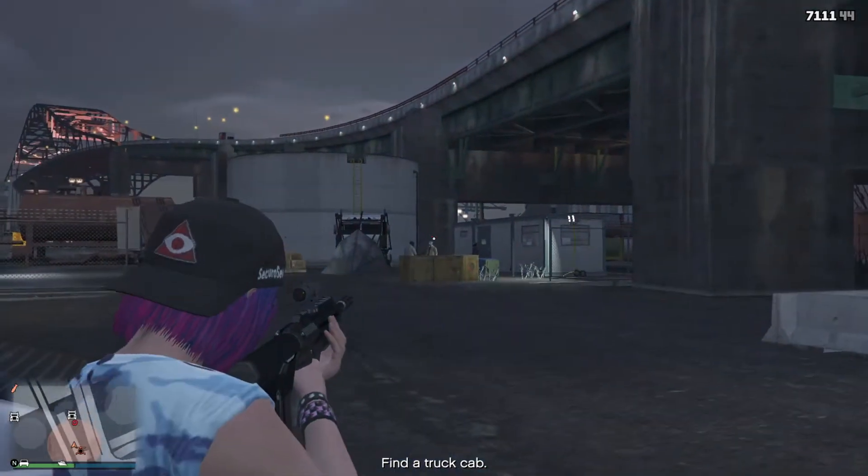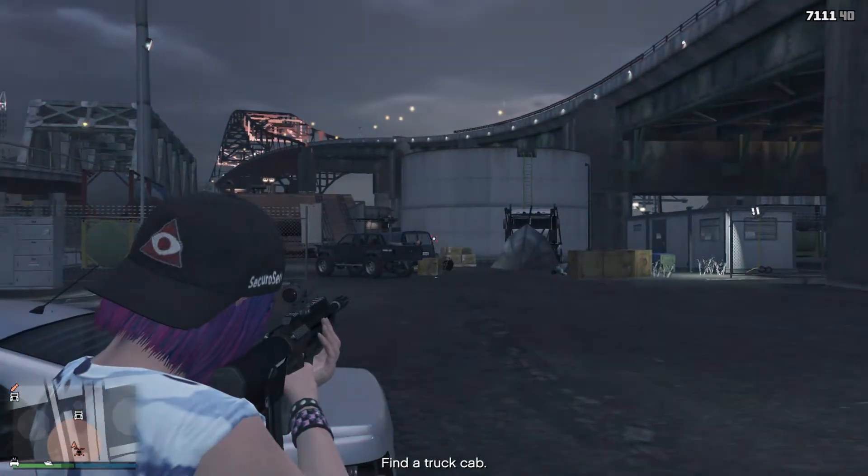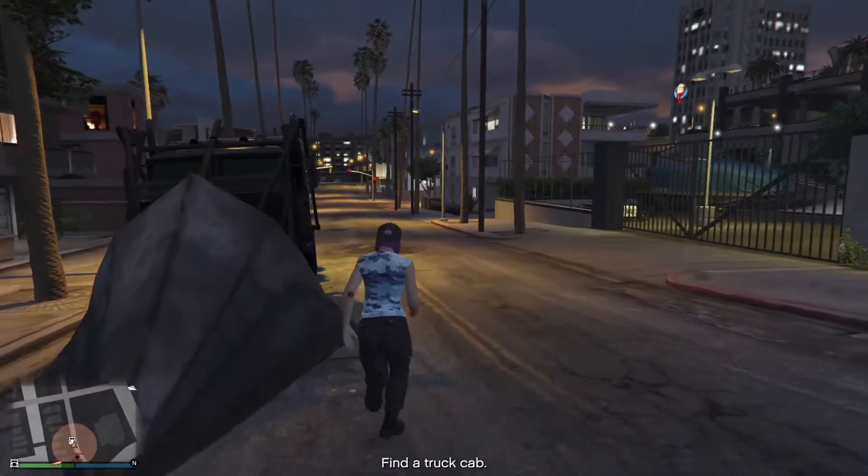If you choose to do this, target the gunman on the back of the truck first — you can stay behind cover and aim for headshots to do this efficiently. The second option is available if you own the Phantom Wedge. If you do, you can call it in using the interaction menu and use that instead.